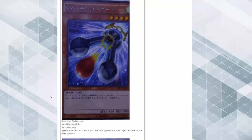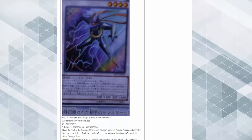I wish it had a Stratos-like search effect. High Speedroid Puzzle — 1300/1600. At the start of the damage step when this card battles a special summoned monster, activate this effect: double this card's original attack until the end of the damage step. Then during the end phase of the turn this card was synchro summoned, target one Speedroid monster except High Speedroid Puzzle and add it to your hand.